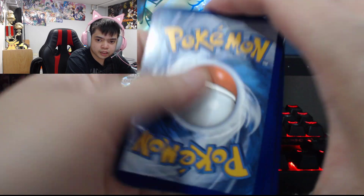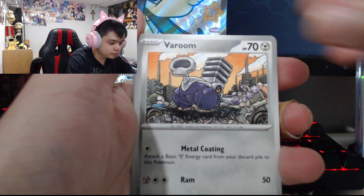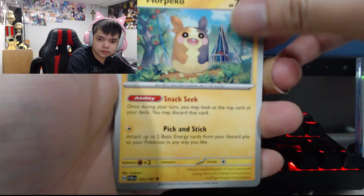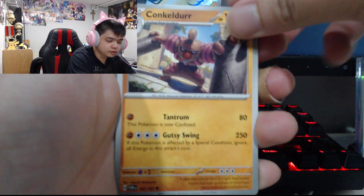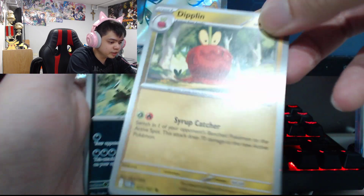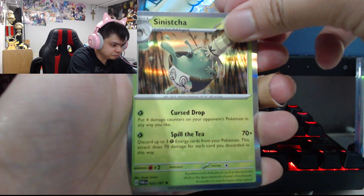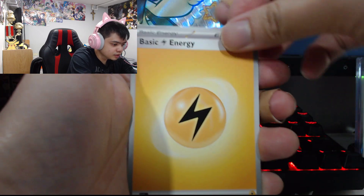Oh wait, I forgot to do the lucky tap — there we go! Okay, Broom, Conkeldurr, Dripblim... Walking Wake is here! Sinistria, basic energy. No good ones on that pack. We'll move on to the Arboliva pack next.